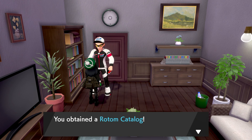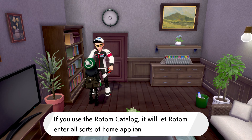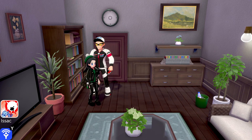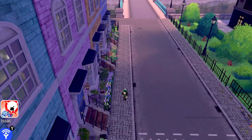The trainer says: 'Rotom changes its stripes when it changes its form.' We defeated every one of his Rotom. He gives us the Rotom Catalog — a key item. Using the Rotom Catalog lets the Rotom enter all sorts of home appliances, giving it different forms. That's actually really helpful!